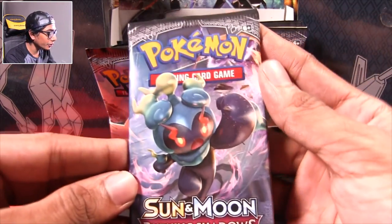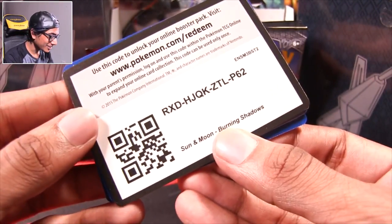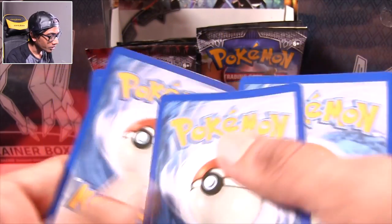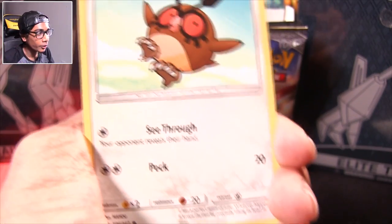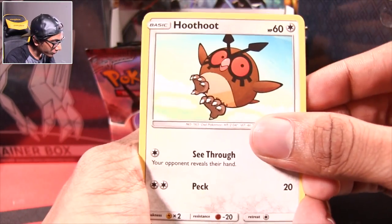Here we go — Marshadow pack. Marshadow gave us a good pull in the last part, so let's see if it can do us good here. We're trying to go for Necrozma, and once we get that, we can do our final goal, which is a real secret rare GX. But right now we're after Necrozma.